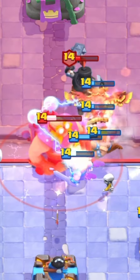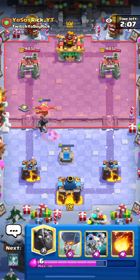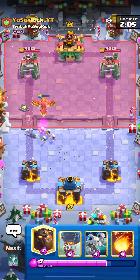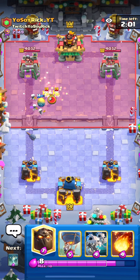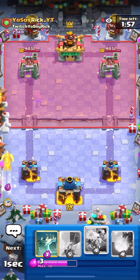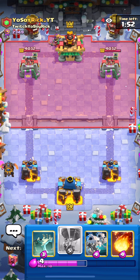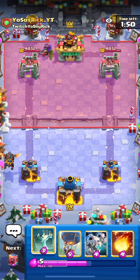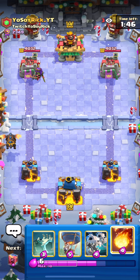We're going to wrap up this e-giant and this dark prince — we're going to wrap it up and it's like nothing even happened. We don't really have to worry about cycling back to another tombstone before he gets back to another e-giant. He does have the skeletons though, so that's the little thing to focus on — he has a pretty fast cycle with the queen and the skeletons. But we are back to our tombstone now.